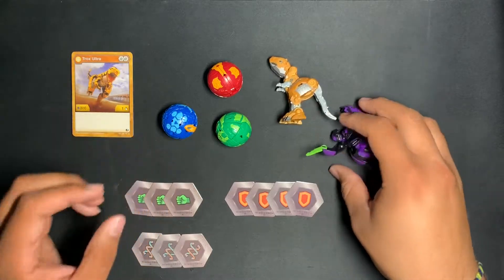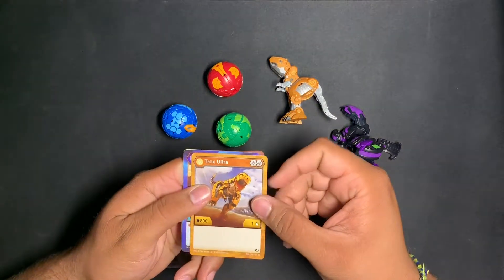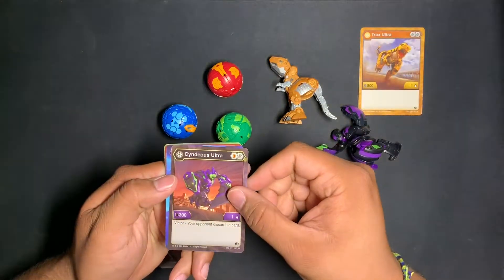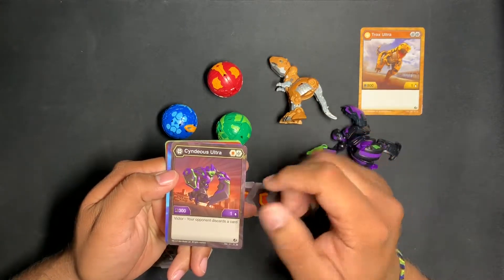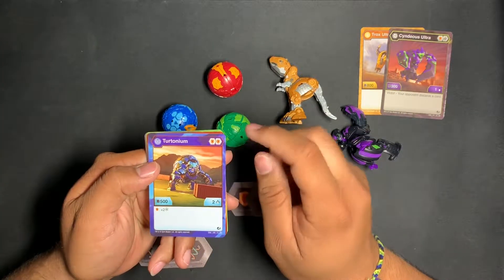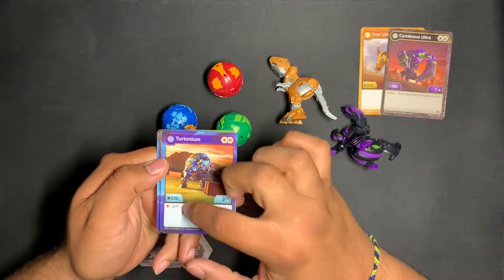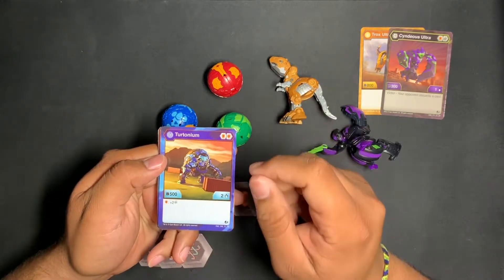It also comes with four shields, three helix, and three green fist BakuCores. Let's take a look at the cards. Trox Ultra: two helix, 800 B-Power, one damage — not the best, but okay. Cyndius Ultra: shield and helix, 300 B-Power, one damage — victory, your opponent discards a card. Then the blue one is Tortonium: two shields, 500 B-Power, two damage. It might have a battle core — BakuCore, sorry — that gains plus two of the star symbol. If you guys can give me a link so I can learn what these symbols mean, that'd be really cool.